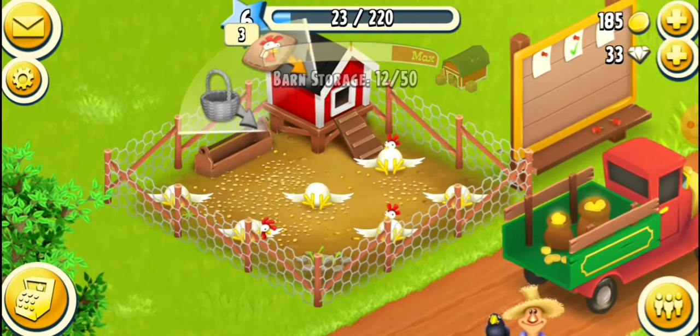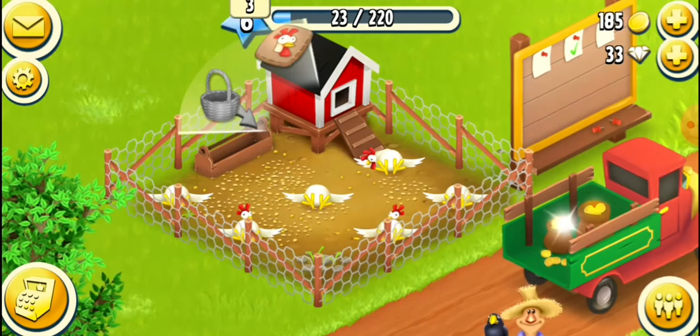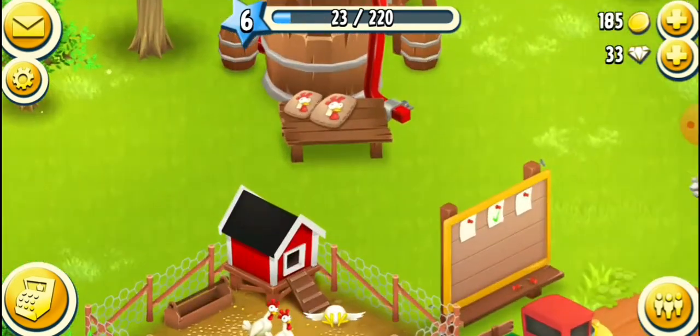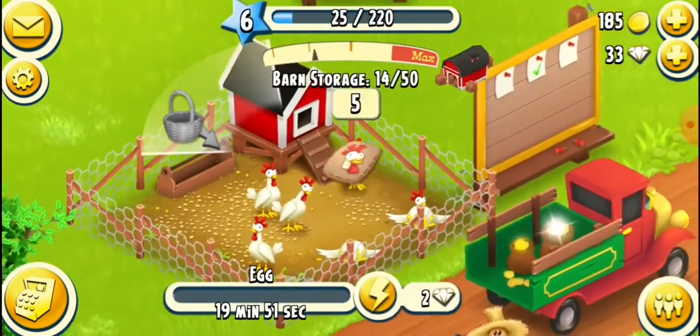Now the basket is gray, meaning I have no more eggs to harvest. So the feeds icon is now highlighted, meaning I should put feeds in for them. I'll tap the feed mill and gather feeds, then feed the three chickens.